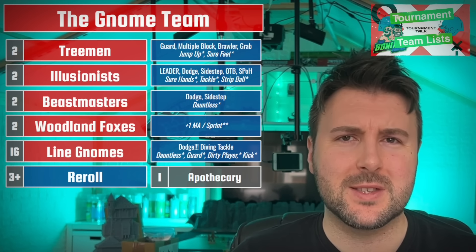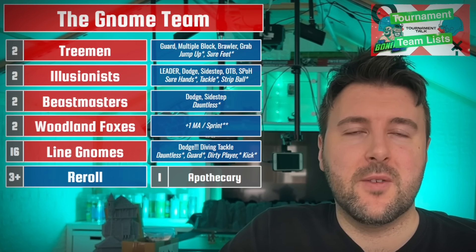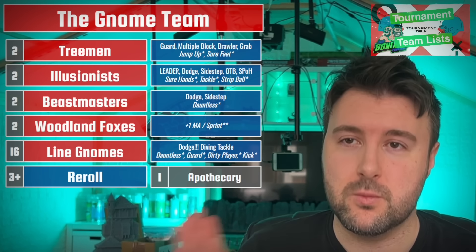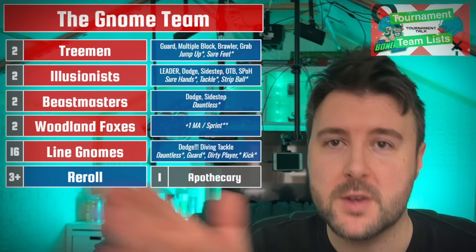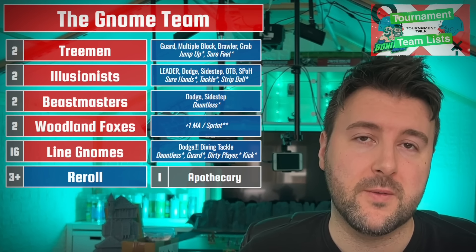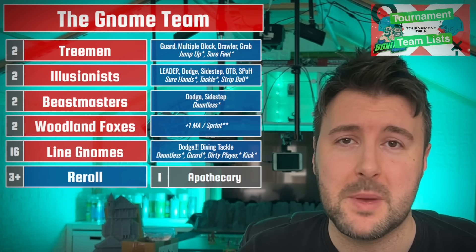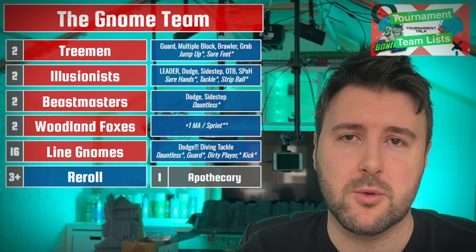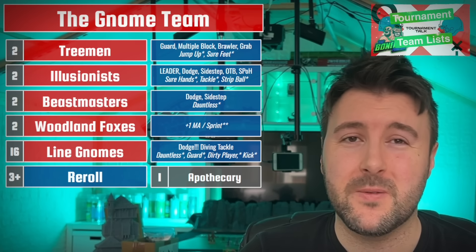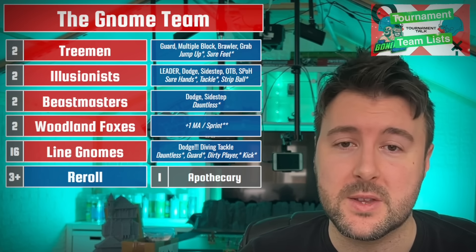Then you come to the Woodland Foxes. These guys don't have agility on a primary skill access, so if you want to put a skill on a Fox, it's going to be a double. Foxes are not players - they are animals, they are pets. They come along to range out and distract, or just burst through and score. A lot of times if you're running decent stars, you're only deploying one Fox at a time - they're there as your ace in the hole, the suicide blitz through loads of tackle zones to try and roulette the ball. You don't want to put skills on them anyway, but a bit of movement is always nice.